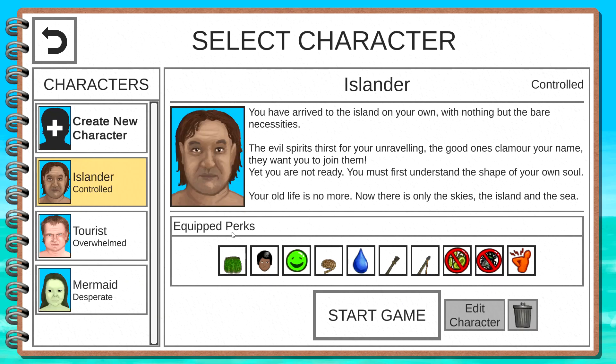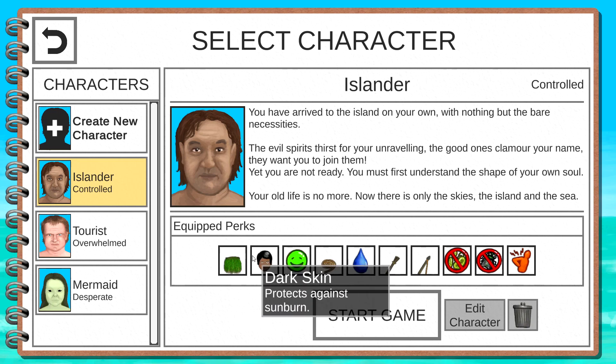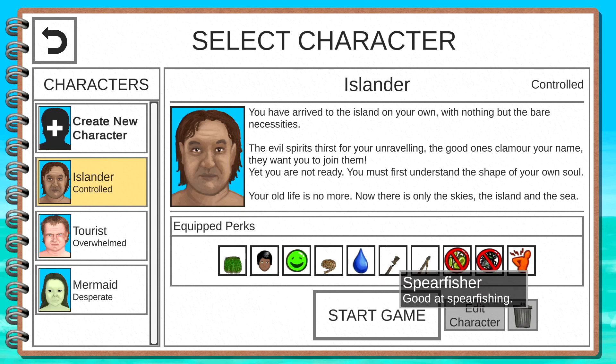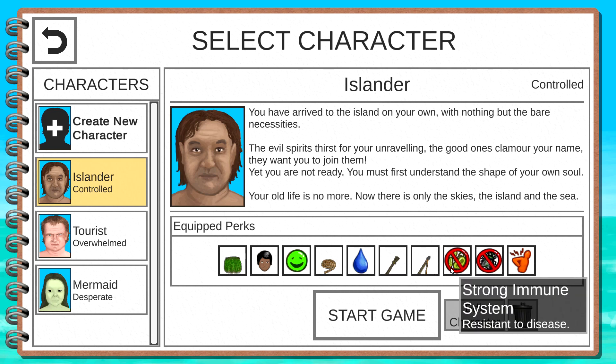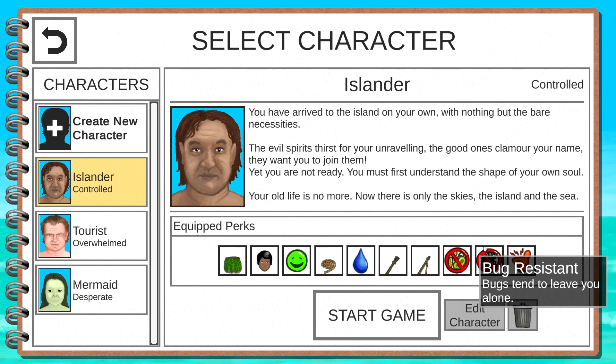Let's do slot one. Look at this guy — he's an islander, one of the original inhabitants of the island. He has dark skin to protect against sunburn, he's optimistic, good at climbing, swimming, spearfishing, and spear fighting. He has a strong immune system, resistant to bugs and immune to back pain. Boy, if I could be an islander my life would be the best it could ever be. I'm going to play as him — I see we can create a new character but I'm a little horrified by what could happen there.